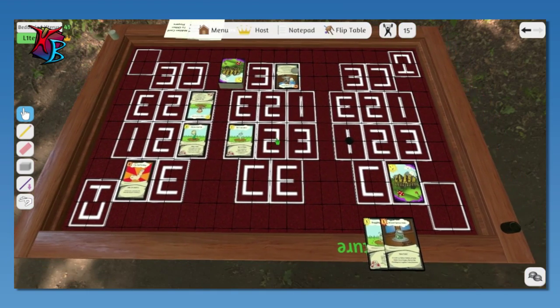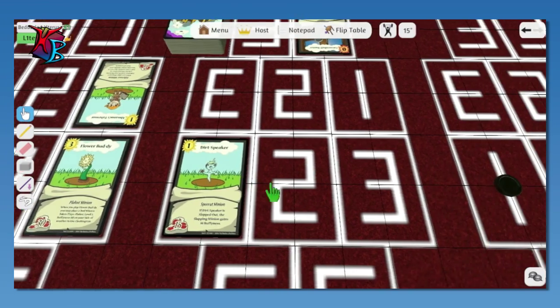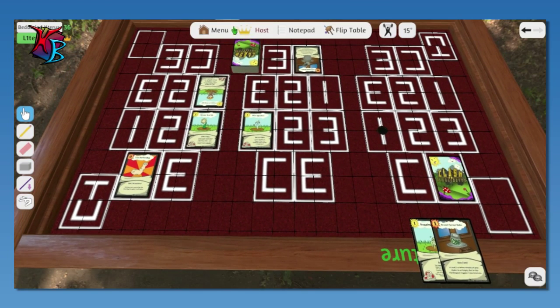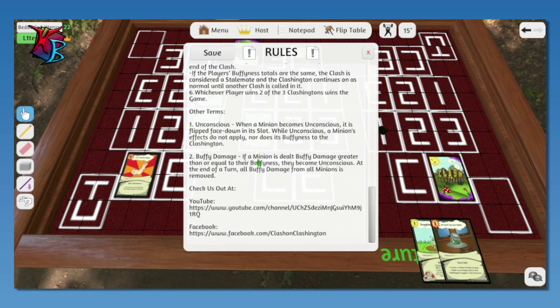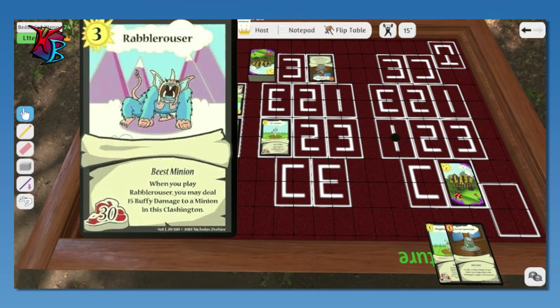Let's draw a card. So that's 30 versus 15, 15 versus zero, and 10 versus zero. How does Buffening damage work — does it stay like that? I have the rules here. Buffy damage: if a minion is dealt buffy damage greater than or equal to their buffiness at any time, they become unconscious. At the end of a turn, all buffy damage from all minions is removed. So it stacks throughout the turn, but if it doesn't deal enough to make them unconscious, it goes away at the end of the turn. That's what I was wondering. I had to put that note in because of Rabble Rouser.